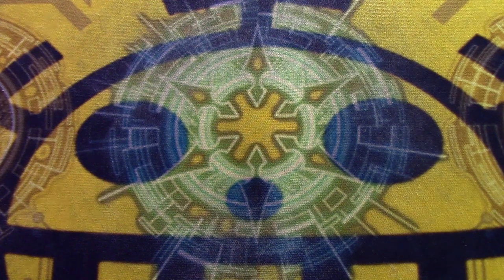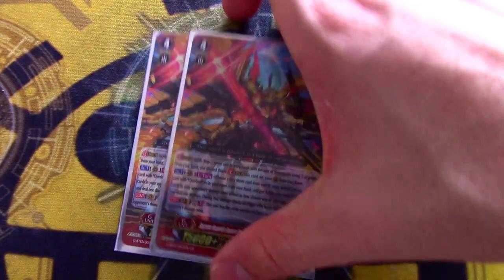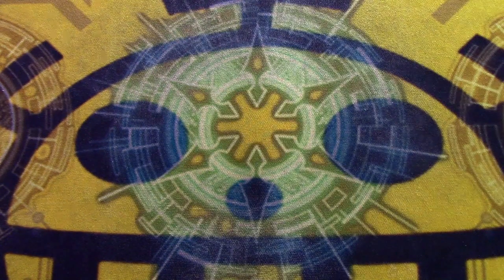Onto the G-Zone, we're going two copies of Supreme Heavenly Emperor Dragon Dragonic Overlord The Purge, who's a great card. We're only running two because it doesn't finish games. If you think The Purge and Gansalot at four is what you need to be good, you're just wrong — just because it's pricey doesn't mean it's a staple. What it does is turn any face-down G-Unit face up, choose an Overlord from hand and move it into the soul. If your opponent has four or less damage, you deal them a damage and it can't be triggered. At GB3, for each card in your opponent's damage zone, that's what The Purge's drive check count becomes — you basically get pentuple drive. It's only needed as two to guarantee damage and pentuple driving when you push them to five, but you don't really finish with it.